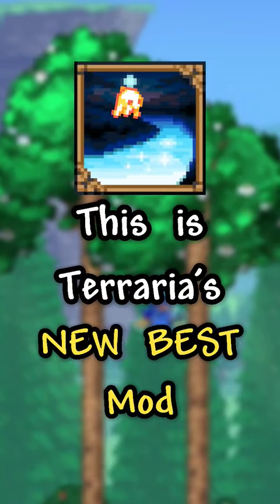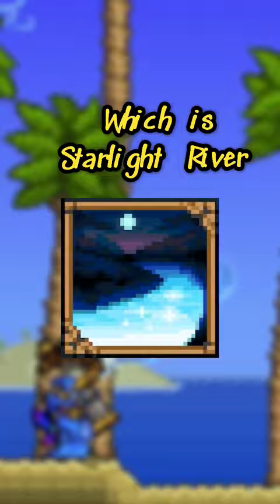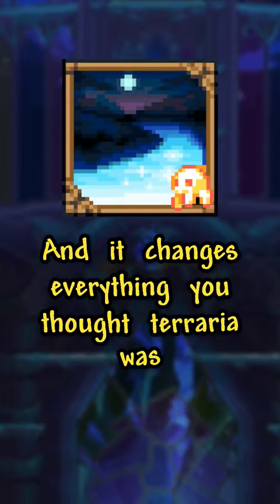This is Terraria's new best mod! On June 3rd, a mod that has been in development for years at this point finally released, which is Starlight River. This is a new content mod for T-Modloader 1.4.4, and it changes everything you thought Terraria was.